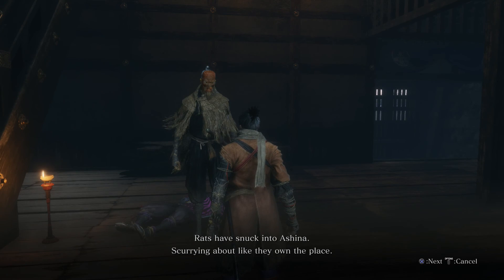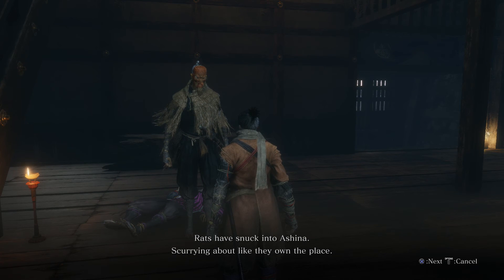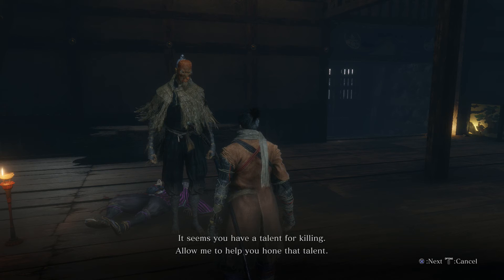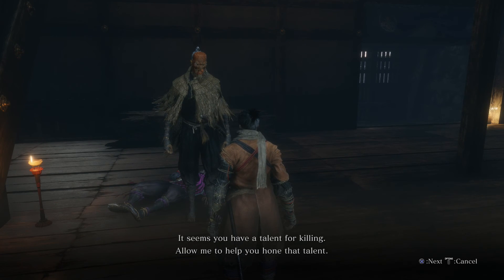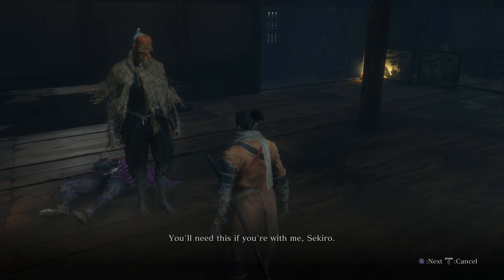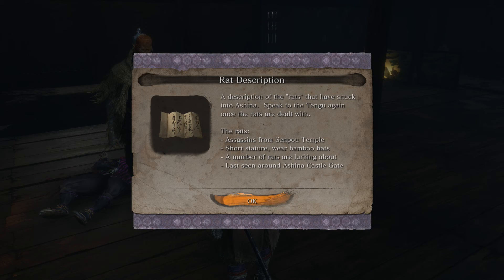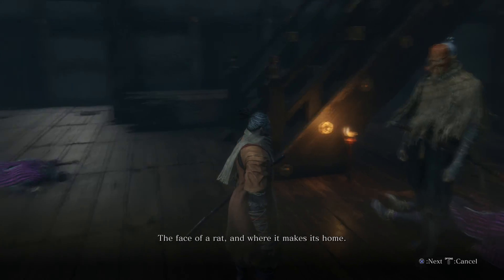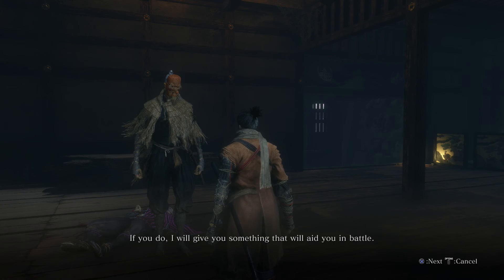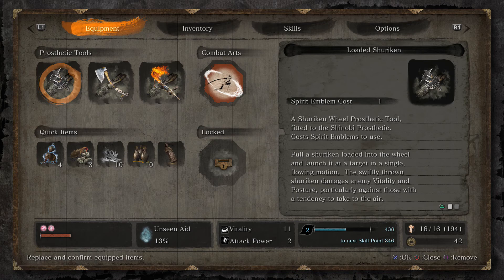Rats have snuck into Ashina, scurrying about like they own the place. There are all kinds of rats out there and they must be cut down — every last one of them. It seems you have a talent for killing. Allow me to help you hone that talent. Will you hunt rats with me? Sure. Very well, excellent. You'll need this if you're with me, Sekiro. Rat description: assassins from Senpou Temple, short stature, wear bamboo hats. Number of rats are lurking about — last seen around the castle gate. Go and kill it. If you do, I will give you something that will aid you in battle.